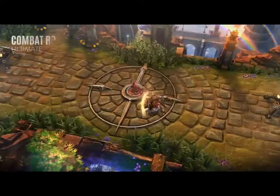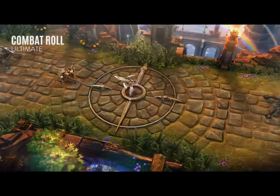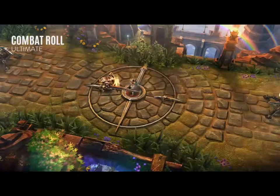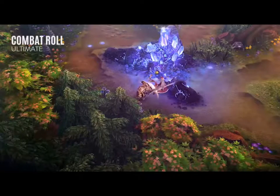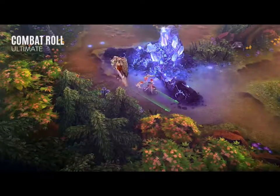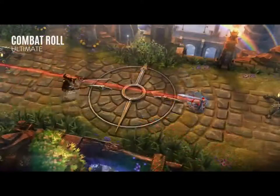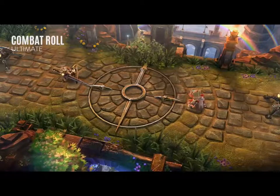When Lance activates his ultimate Combat Roll, he rolls in the target direction. Lance's next basic attack after a roll will strike quickly, dealing bonus crystal damage. While simple, Combat Roll unlocks powerful ability chains for Lance. It allows Lance to reliably knock enemies into terrain, initiate fights for his team, and quickly come to the defense of allies. I recommend learning and upgrading this ability whenever it's available.